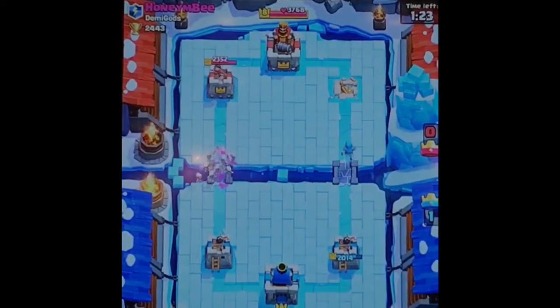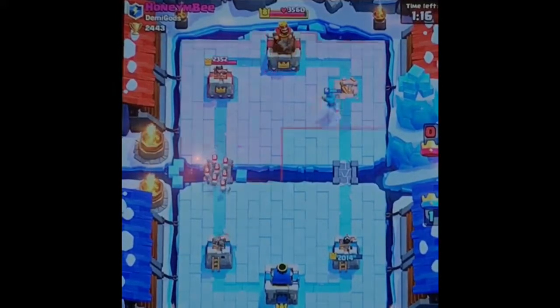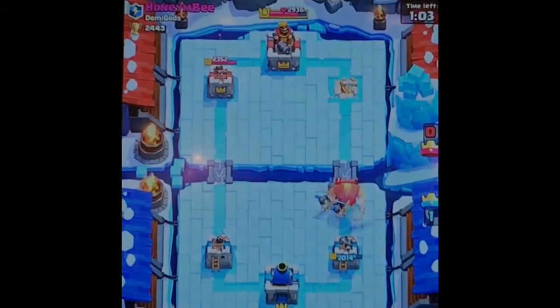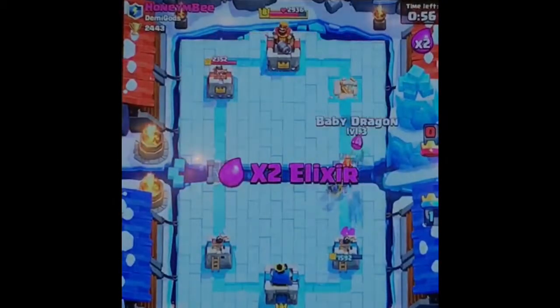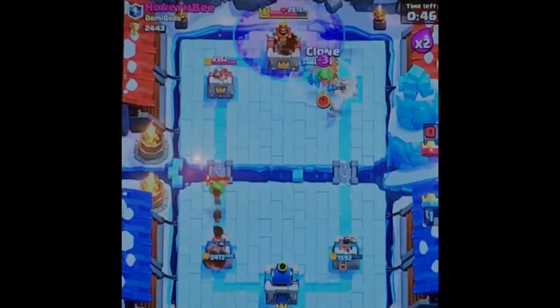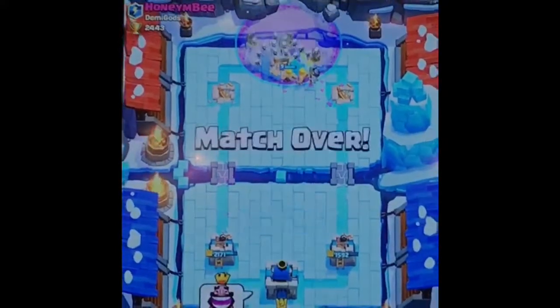Honey MB with Demigods. Moana — not Moana. Honey MB with Demigods. Makes sense. And a Giant Mirror deck is what I'm sensing. Well, it's what I know — I'm not sensing it. With the Valkyrie for unnecessary purposes. He probably doesn't see that coming at all. Hold spell. Boom. Good game. Well played.